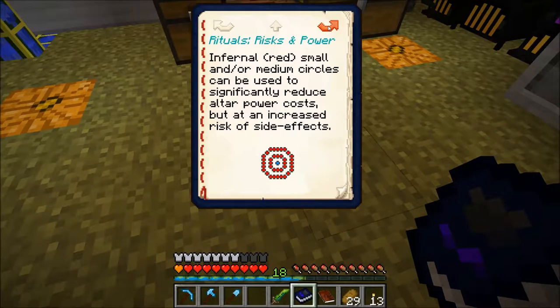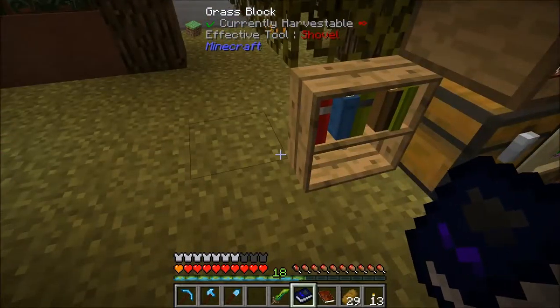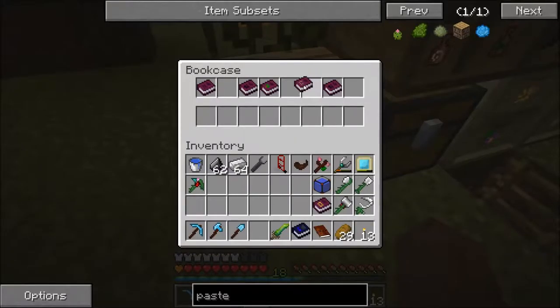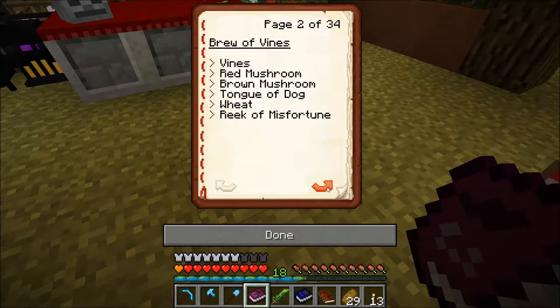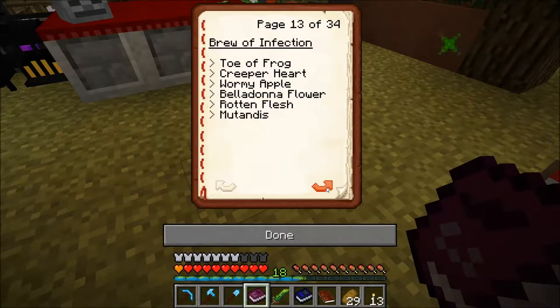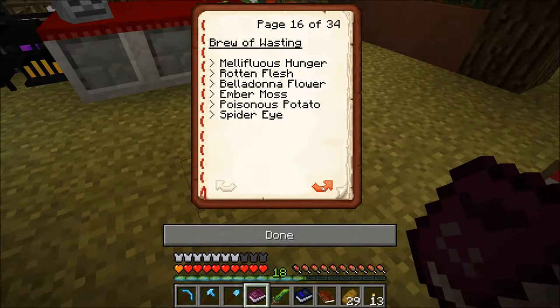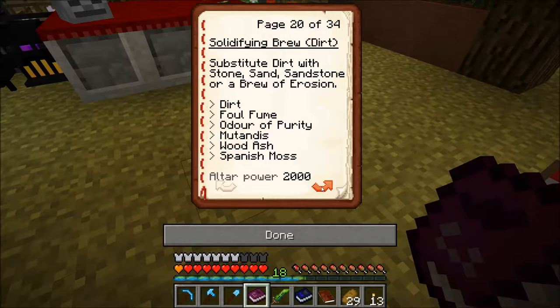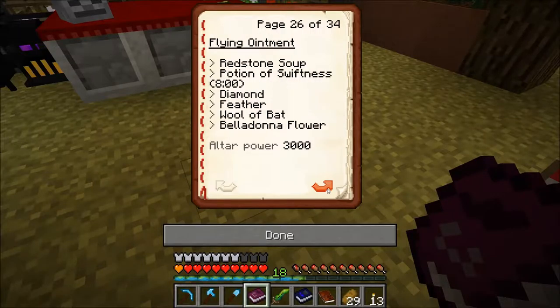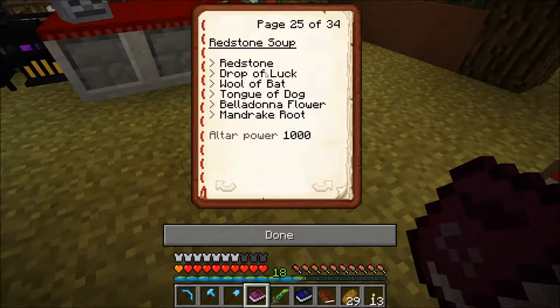I haven't been able to find the brewing recipe for that one. I guess maybe it is underbrew. Let's try that one — maybe it's an infusion. Webs, thorns, ink, sprouting, erosion. Infection — that sounds like fun. Sleeping. Flowing spirit. Feeling. Now, that one had an altar power on it. That requires spirit, redstone soup, drop of luck, wolf bat. So that one definitely is one of these.